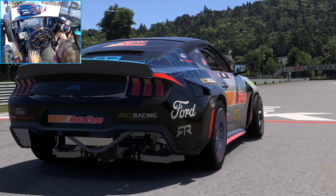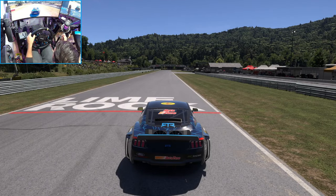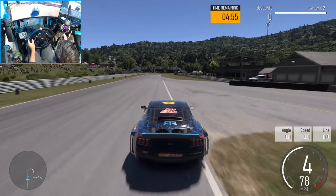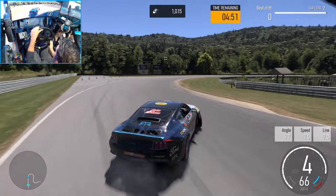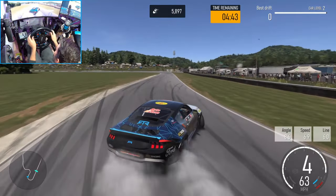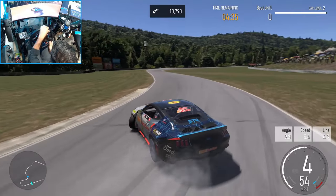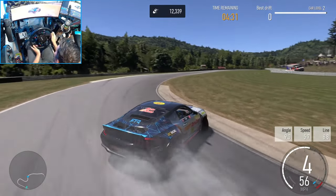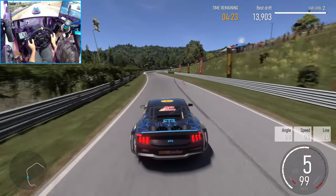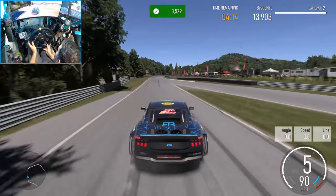Alright, full send in James Deane's RTR. I like the fact that we now have a drift counter showing score, total angle, speed, and line — that's pretty awesome. This car is actually handling really well. I really like how his car in the game is actually right-hand drive. We are just smoking these tires. I forgot this car has five or six gears unlike the other RTRs that only have four, because he's got the sequential gearbox.